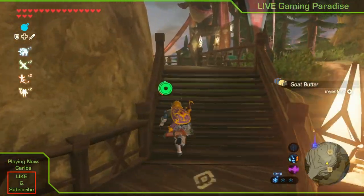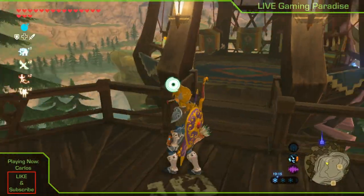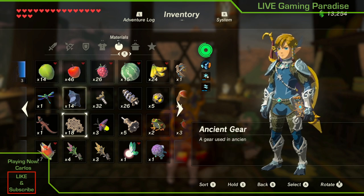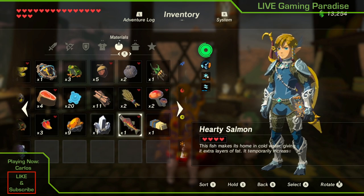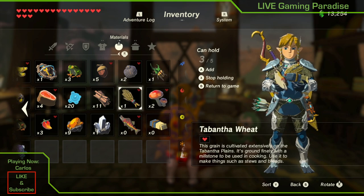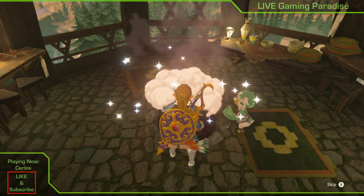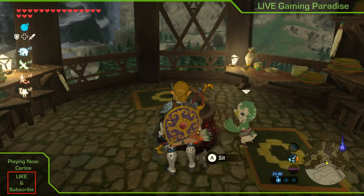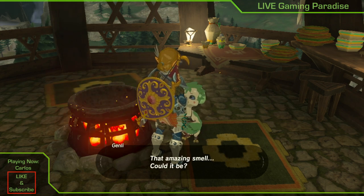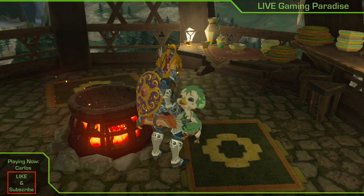Next to the pot there's going to be the fourth sister. Just keep going up and when you see the pot, that's where she'll be. Now let's cook the dish — hold all the ingredients: the salmon, goat butter, and the wheat. Mix them all up, cook them in the pot, and you're going to get the salmon meunière. Now talk to the little duckling — she's the one who is hungry.